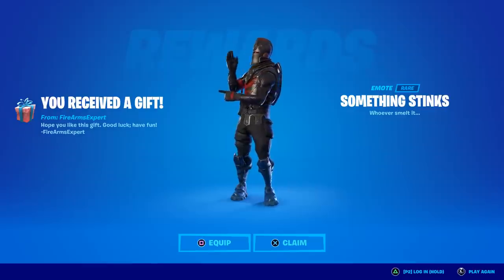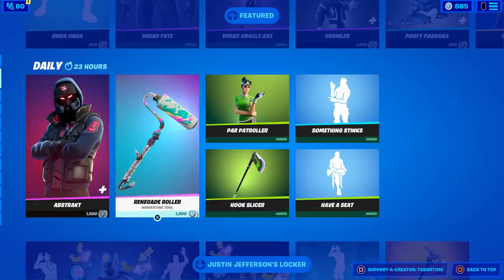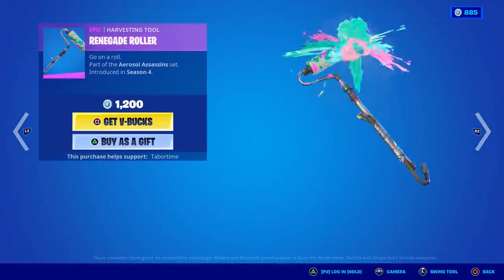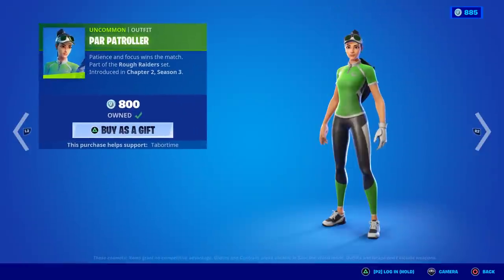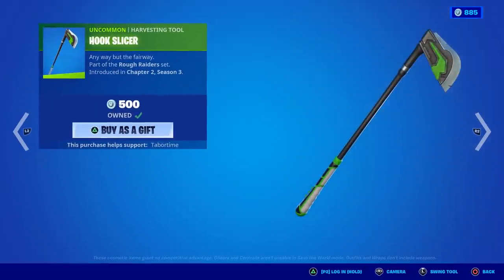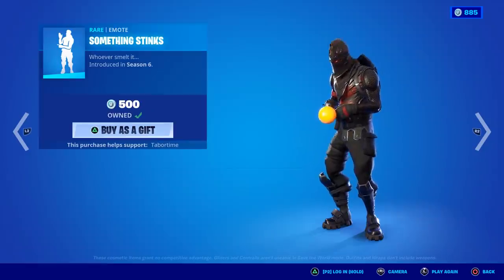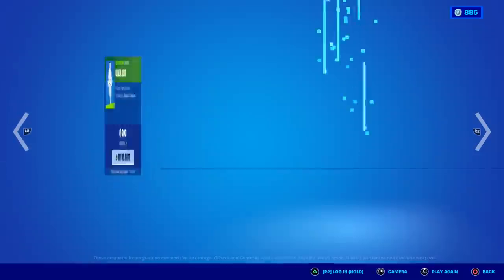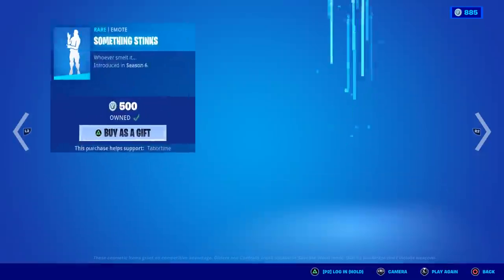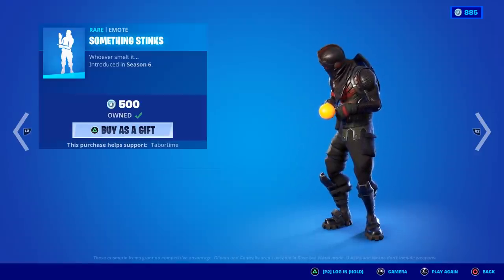Black Knights don't fart! Okay, whoever smelt it didn't do it — that's how my nursery rhyme goes. The Renegade Roller — love this, nice splash effect, a bit expensive though. Par Patroller — love the color scheme. Hook Slicer goes great with her. And Something Stinks — they charged a lot for that, 500. I think there should be a 200 version because this similar one is 200 and even better. Although this would be cool — if someone eliminated you and did something stupid you can be like 'oh man, you stink.'